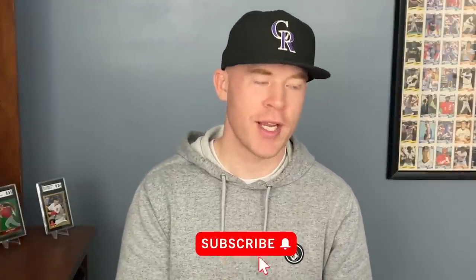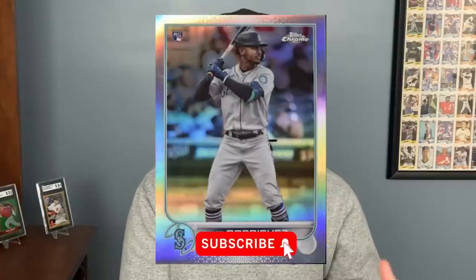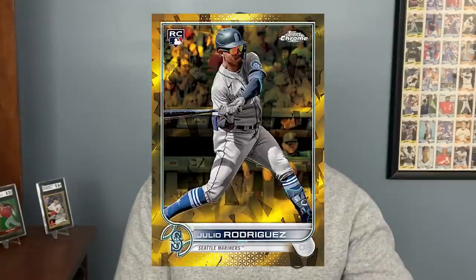Hey guys, it's Scott with Scotty B Cards. In this video I want to discuss what the best Julio Rodriguez rookie card is. In the past few months I've had quite a few people ask me this question — is it the Topps Chrome short print, the Logo Fractor, the Topps Sapphire? The truth is, I don't think we've ever had a rookie with as confusing rookie cards as Julio Rodriguez or Wander Franco this year, partly because of the short print issue seen in multiple flagship sets.